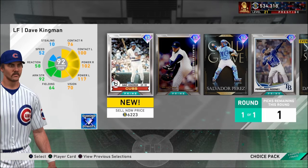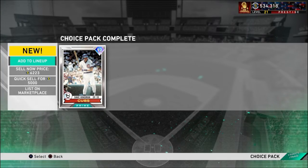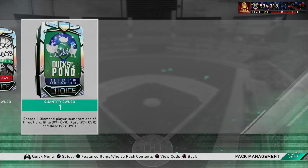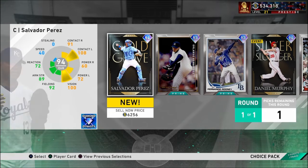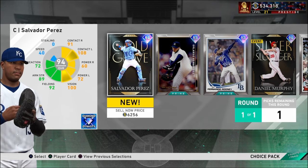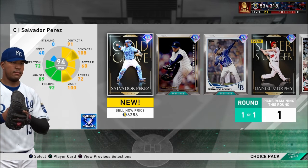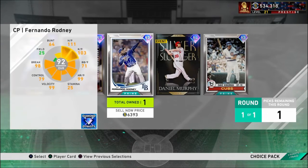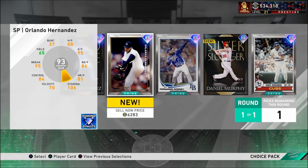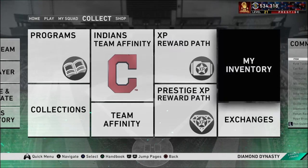That's tough. Just took Dave Kingman — man, that stinks. Come on. No. No. I'm so sad. I'm so sad. Man, that stinks. I'm going to take Orlando Hernandez. That's a huge, huge L. I don't like that.